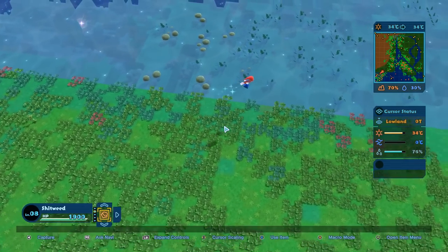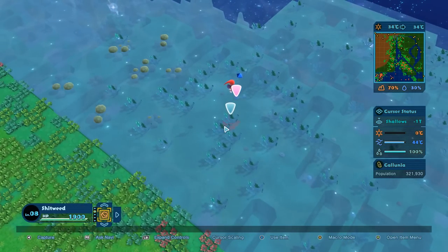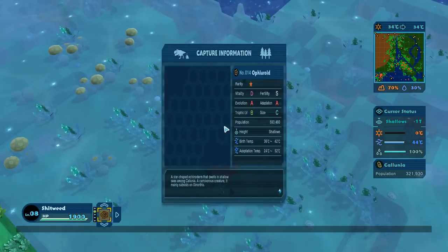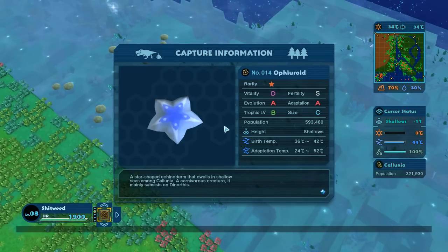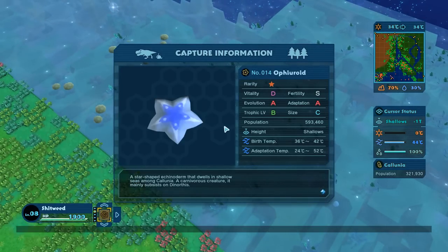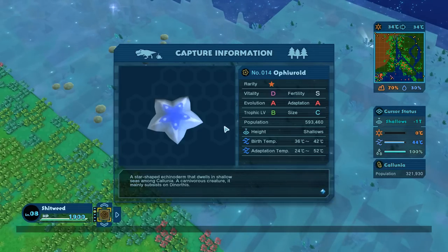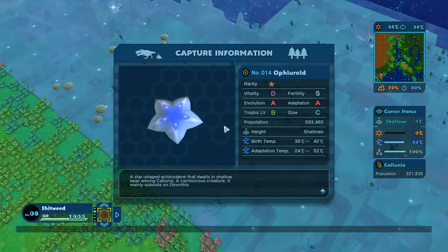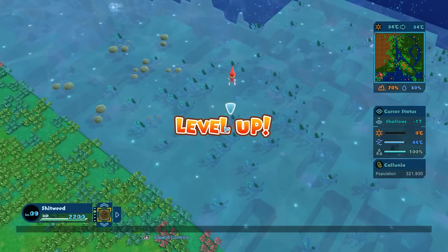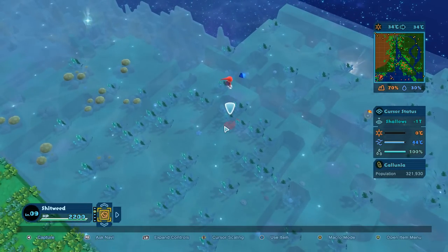So we waited a few hundred thousand years - let's go see what else we got over here. Looks like a totally new plant, so we will capture all of this stuff. The plant one's not that interesting but obviously heating up over here the plants did seem to like it. A star-shaped Ignineoderm? That dwells in shallow seas among Colonia - a carnivorous creature, it mainly subsists on Dinorthus. I didn't realize it was a creature - it's kind of like a starfish probably. That's kind of cool. And we leveled up once again, so we're at level nine.